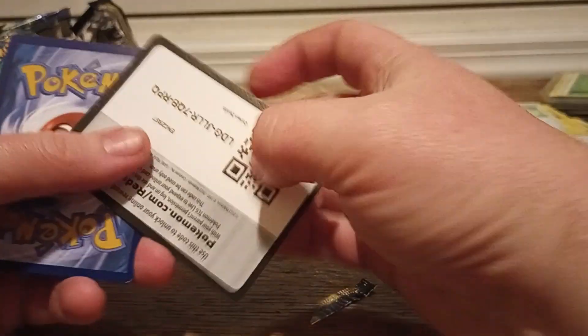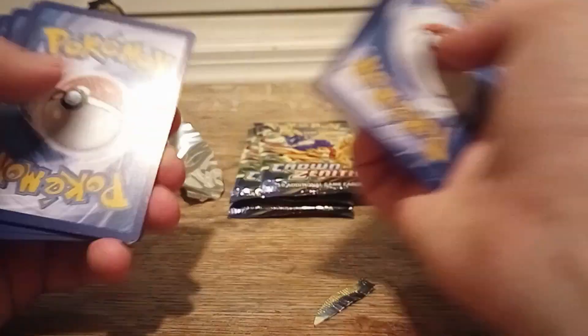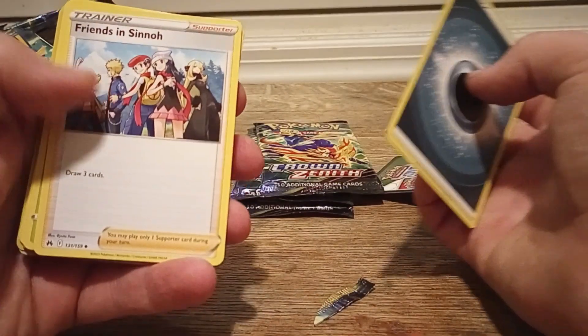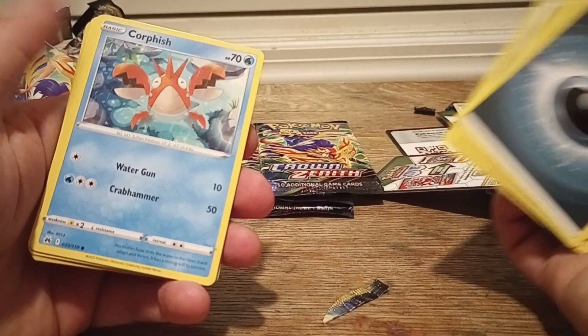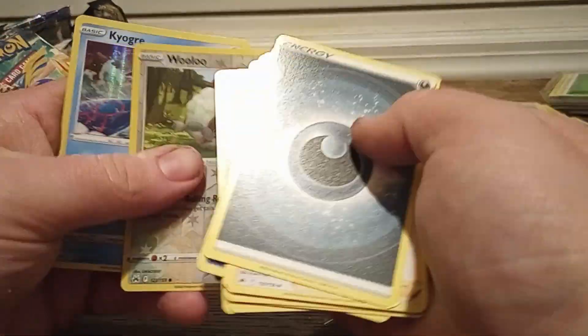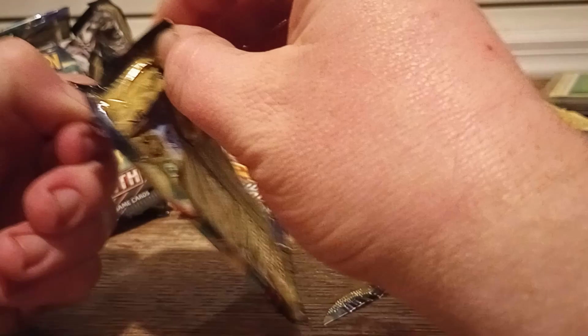I've come down to the last few packs and I still haven't pulled anything really good. Dark Energy, Friends in Sinnoh, Gloom, Crushing Hammer, Yanma, Ponyard, Corphish, Energy Search, Scyther, Reverse Rare Wooloo — not too bad — Hollow Kyogre. Not too bad. Still, I'd really like to have one of the Galarian Galleries. It'd be very nice if I could pull one.